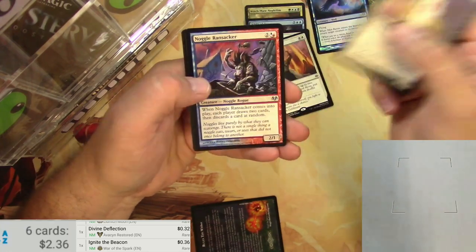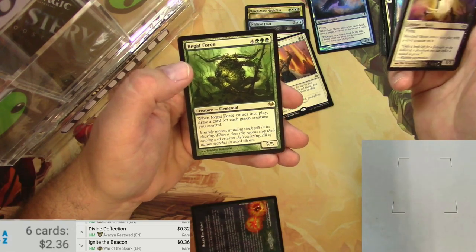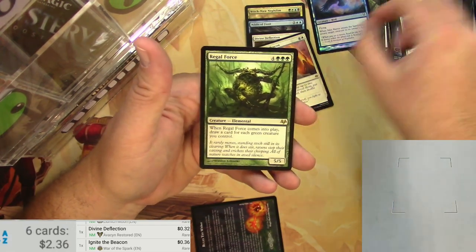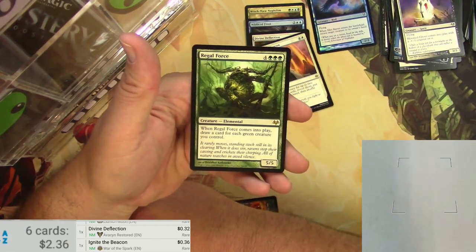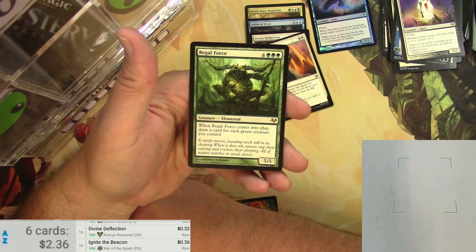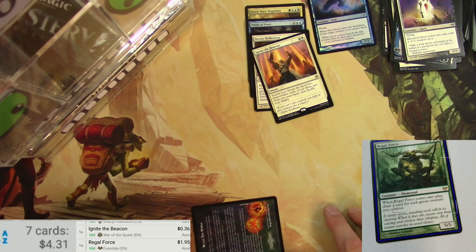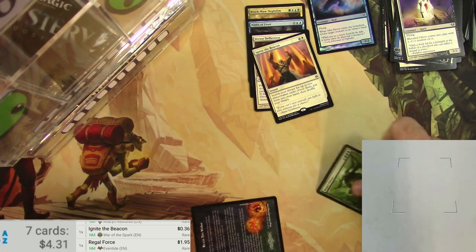Bloodied Ghost, Noggle Ransacker, Siphon Life, and a Regal Force. Pretty good card for seven — it's a 5/5. When Regal Force comes into play, draw a card for each green creature you control. If you're playing this, you've got a bunch of green creatures out there. Imagine it's maybe a buck or two. What did I tell you? Buck 95. There we go.